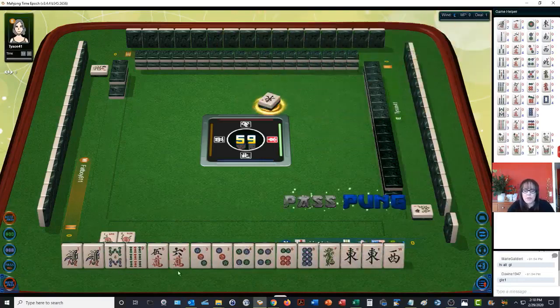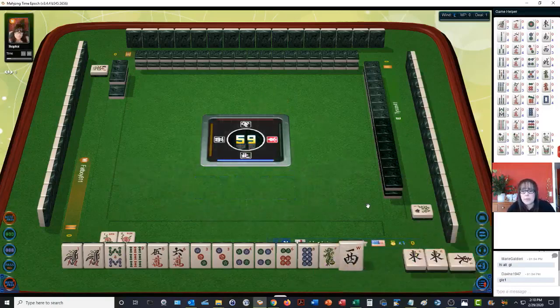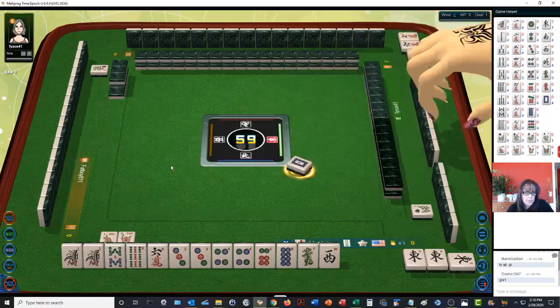We're going to try for All Pong — we're going to Pong, three of a kind. It's also called a Pong in Riichi Mahjong. Since dragons do have value, let's keep the honors here. Let's go ahead and get rid of the suit tiles. We have one, two, three — and one more pair.